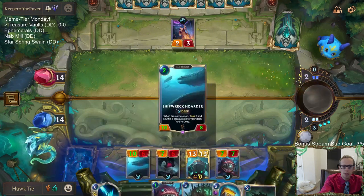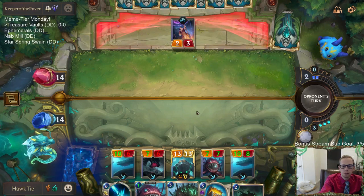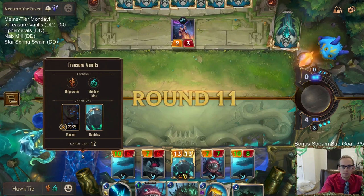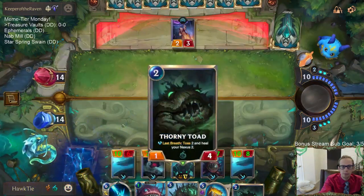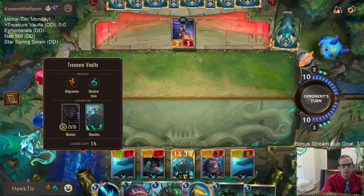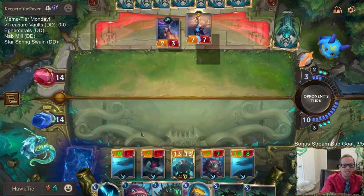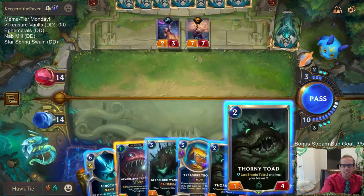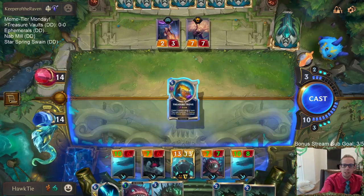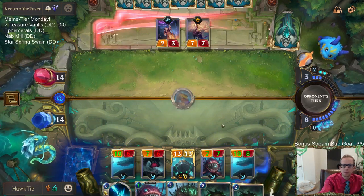We can play another Devour but let's get some more treasures. We should have five treasures and three Maokais — that's eight of our eleven cards that are treasures or Maokai. We're still drawing Thorny Toads. We can play this and still cast the five cards — let's see what we get.